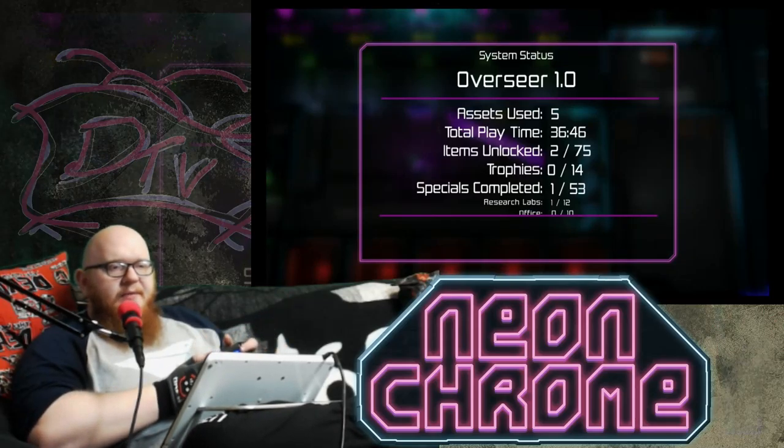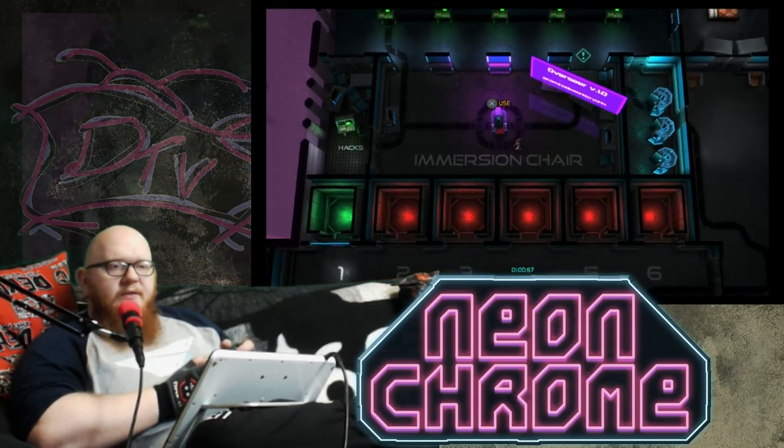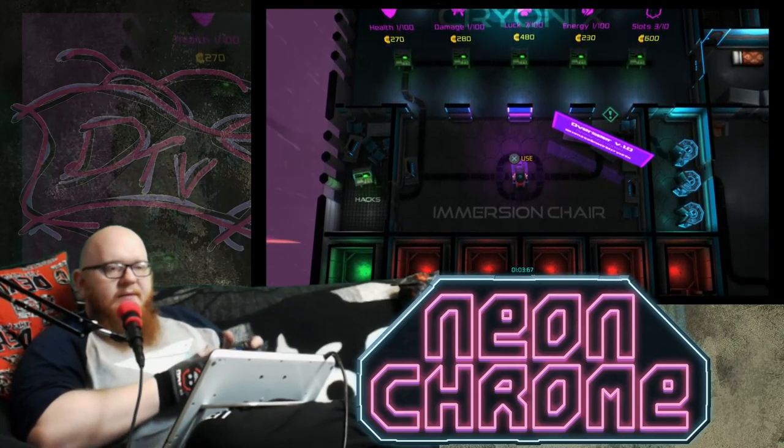Assets used, playtime 36 minutes, items unlocked too. So there are things you unlock along the way - like how many warehouses, residential, medical areas. Let's jump in and just try to grab an agent and give it a try.